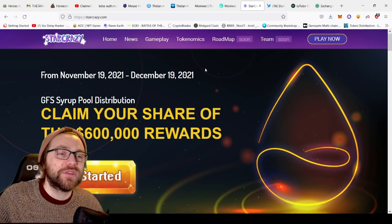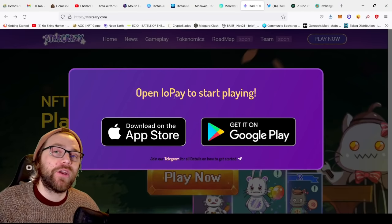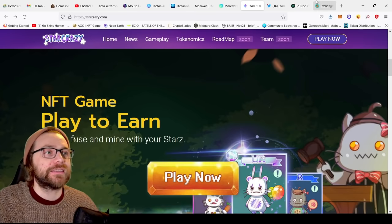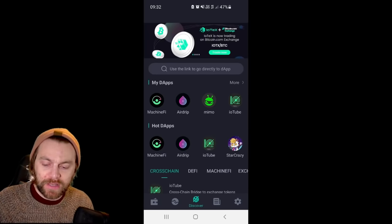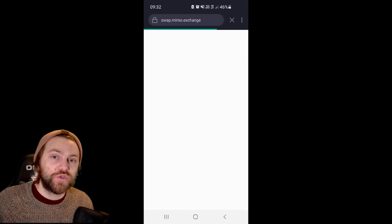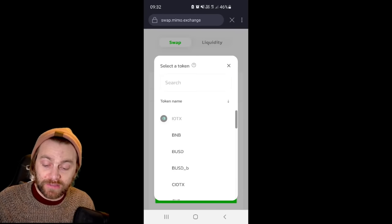To play, you're going to need ioPay on your mobile. You can download it via the App Store or Google Play. Once you've downloaded ioPay you can open it up — this is where you'll play the game from. You can open Star Crazy as a DApp, along with other things like Mimo, airdrop, and Machine-Fi.